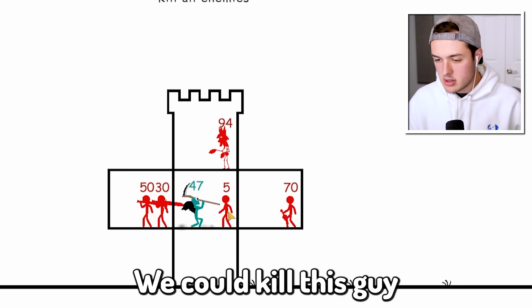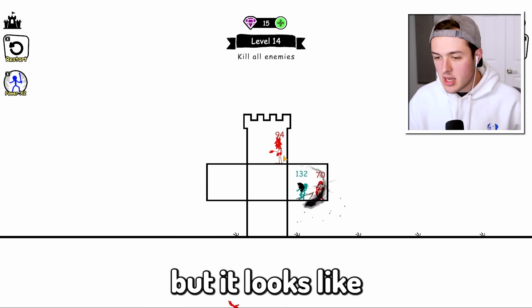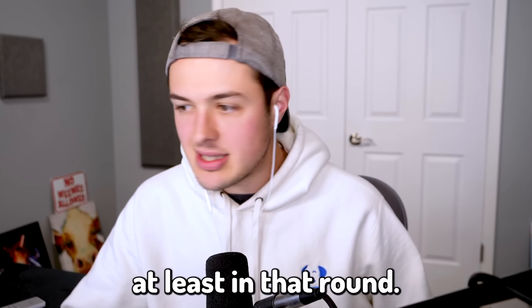Let's collect that. We could kill this guy — bye, noob. We could just kill this guy. That one was kind of close, we got that guy in the bag, and then I think the rest of the guys are easy. It looks like you actually got to fight all the guys on the lower level first before you can fight the guys on the tippy top part of the level, at least in that round.